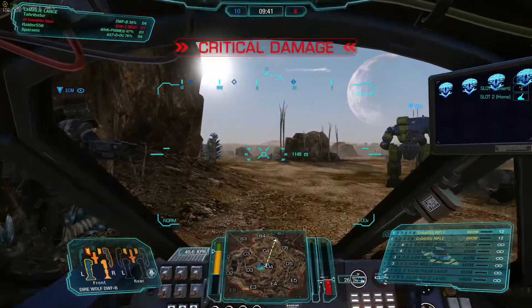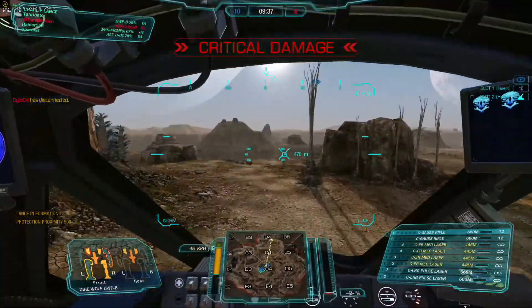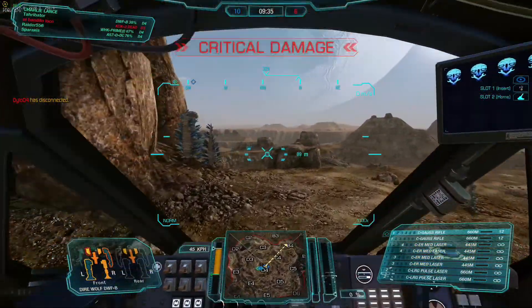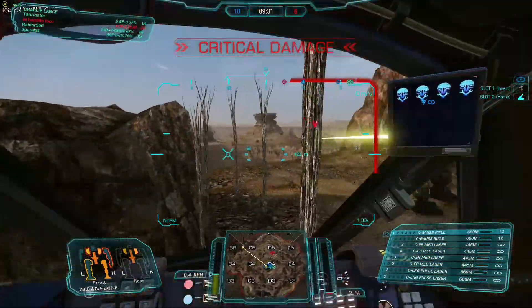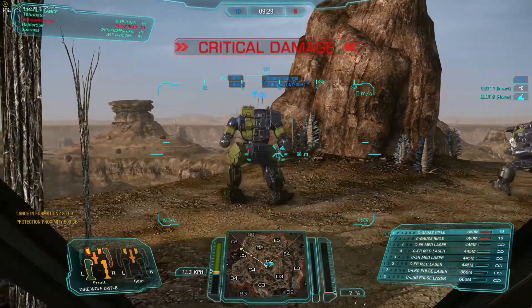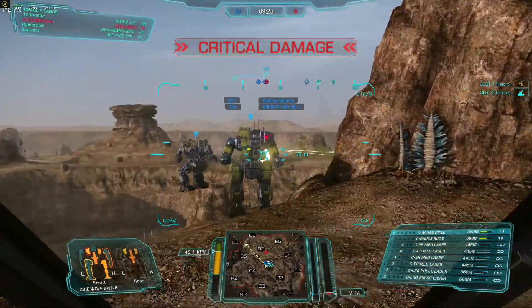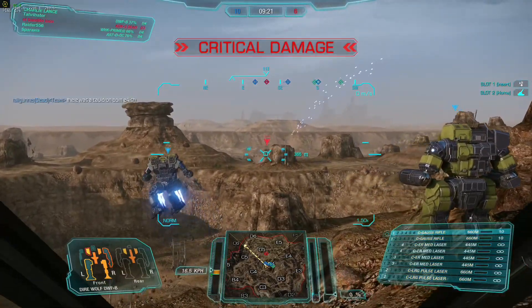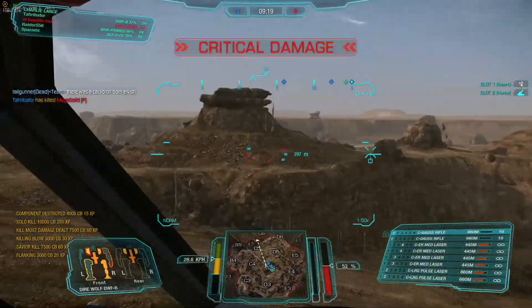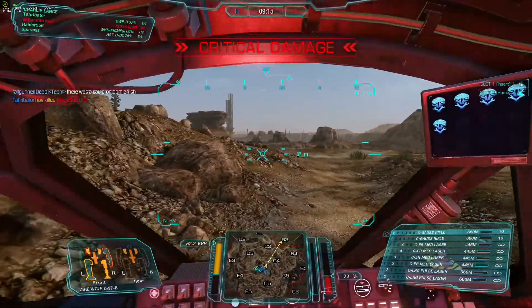This build is definitely hot. I usually only fire the first three groups — the Gauss, two large pulse lasers, and two mediums — and only fire the fourth ER medium laser group when I need something absolutely dead. And it just goes down. Playing this mech is like this: just zap, zap, zap and zap.